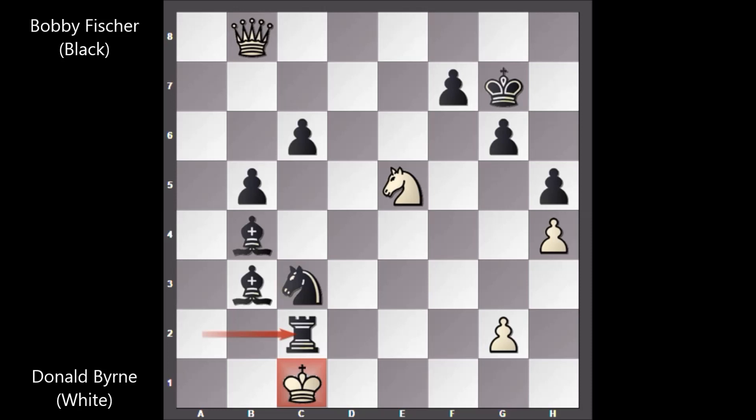Look at the final position — this is art, a piece of art. That's why this is the Game of the Century: how Bobby Fischer sacrificed his queen and then managed to checkmate his opponent very artistically. What a beautiful chess game by 13-year-old Bobby Fischer.